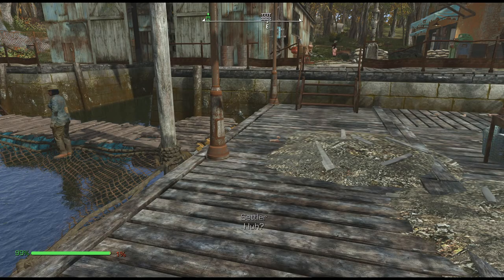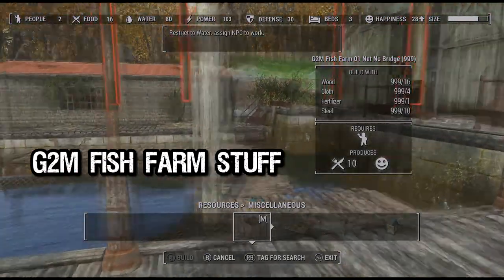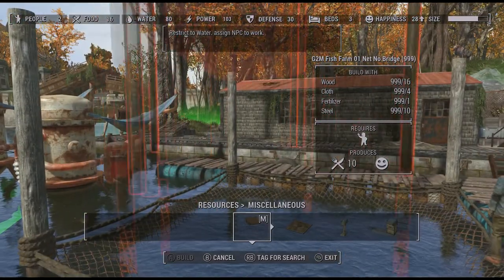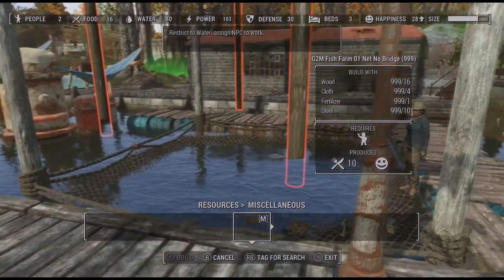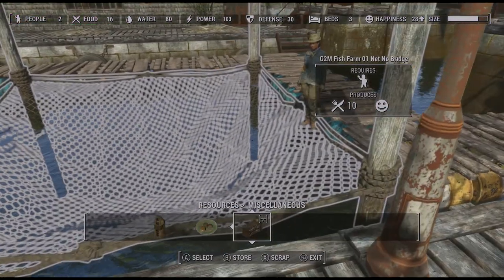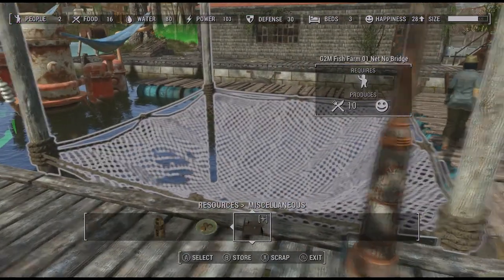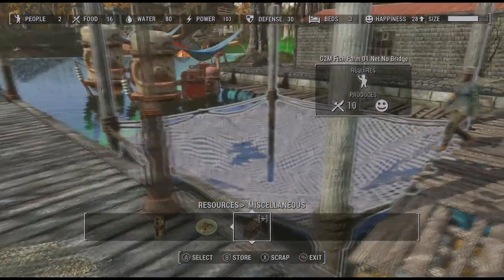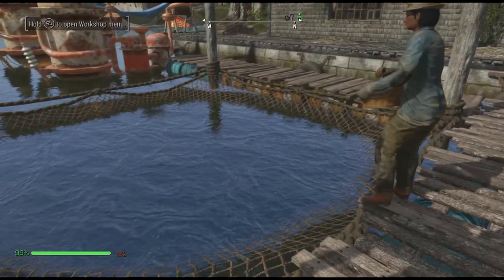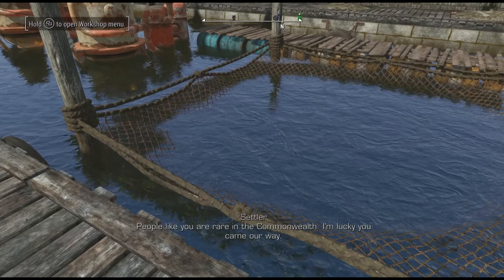You're going to get started by going to Resources, Miscellaneous, and then you'll see these structures. This is from the G2M Fish Farm. You can place this in the water like I did right here, and you can assign a settler to it, and it will produce some happiness and 10 food. So that's really big on food, and if you look closely at it, it will actually catch some fish. If you look in there, you can see some fish in there.